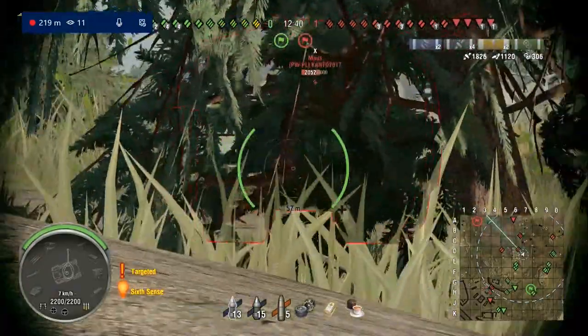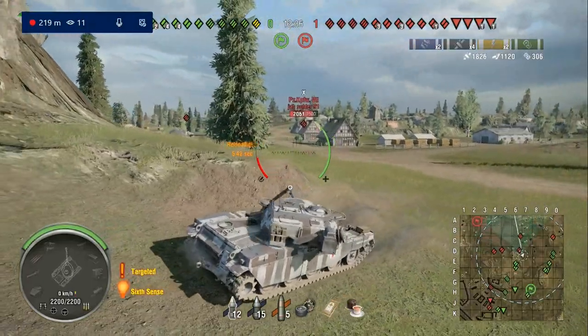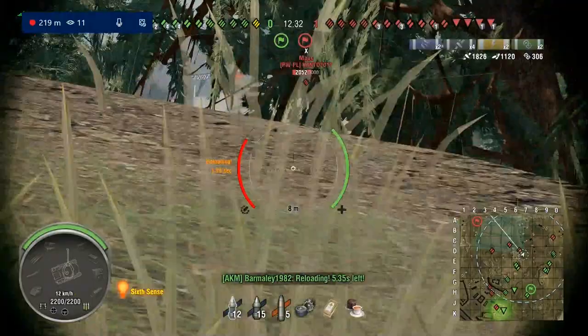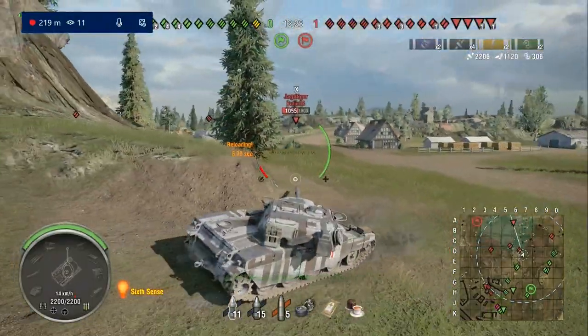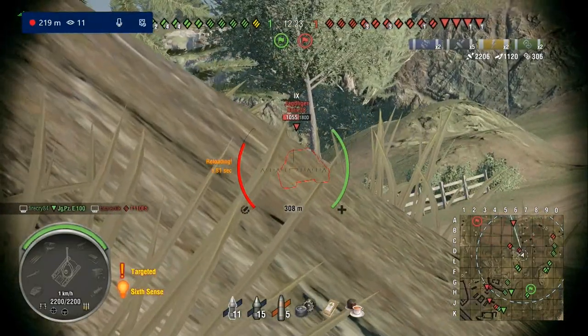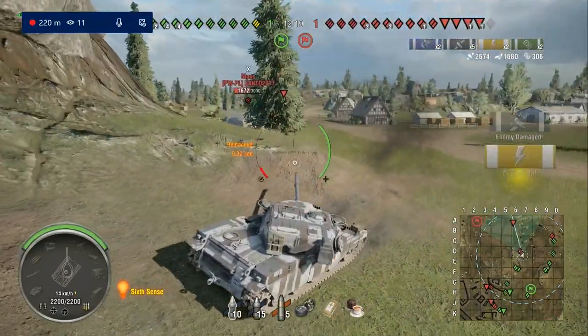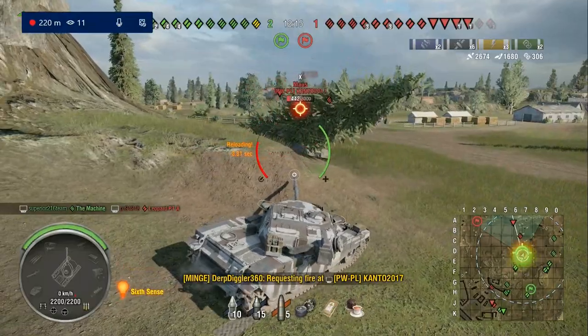Obviously the Chieftain's incredible DPM is something that makes it fantastic. This tank also gets the same 140 pen HESH rounds that the Chieftain gets, but it has like 1,000 metres per second shell velocity on its HESH compared to the Chieftain which is around 600 metres per second - very slow. So the Valor's HESH is much more satisfying to use. It also has high pen at 270 and really good premium rounds.